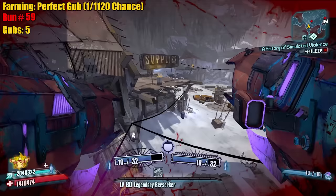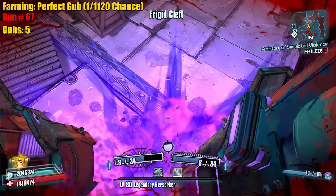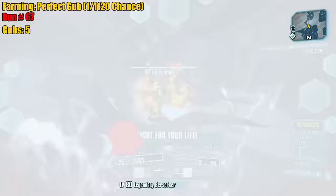What if we got a world's first fire Gub? A one in one million and nobody knew about it — like even data miners couldn't find it, it was so hidden in the code. Am I scared of skeletons? There's one inside of me right now. Bad streak. 67 runs, five drops — we're behind on the average.